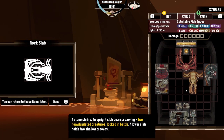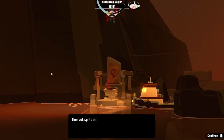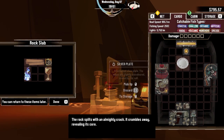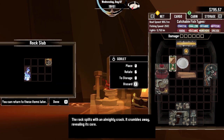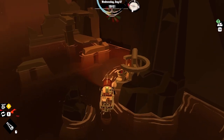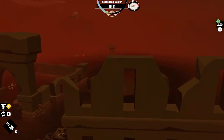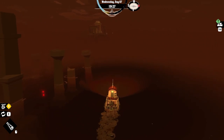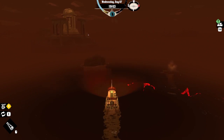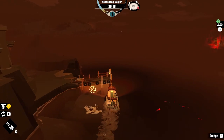Two heavily plated creatures locked in battle — alright, well let's put them in battle then. The rock splits with an almighty crack and crumbles away revealing its core. Useless, useless, useless — you, not useless, and not useless. Now all we have left are two of the other things, and we still need to find that tablet. I think I know where it is, I just need to actually get the explosive to go and take care of it.